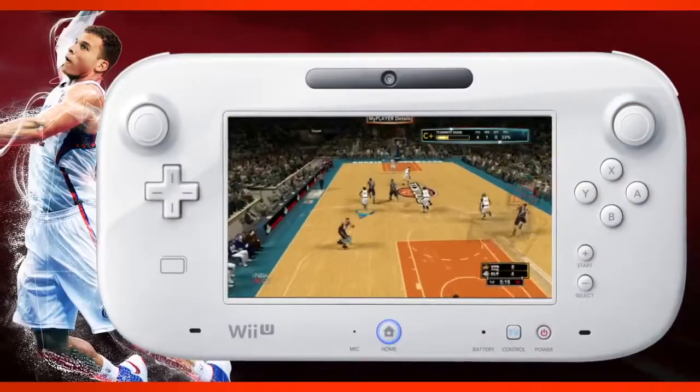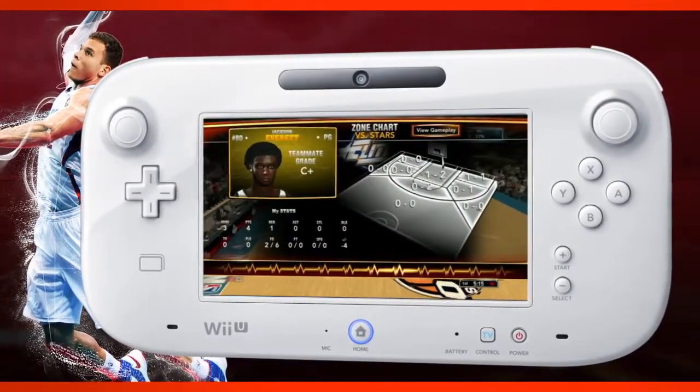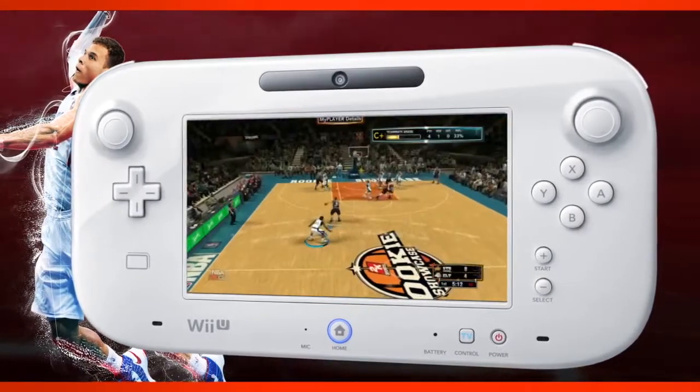When you are playing in career mode, the entire gamepad is actually dedicated to what your player is doing. You've got a court laid out there with all of your hot and cold zones, so as you're playing your game you'll see where your hot spots and your cold spots are.